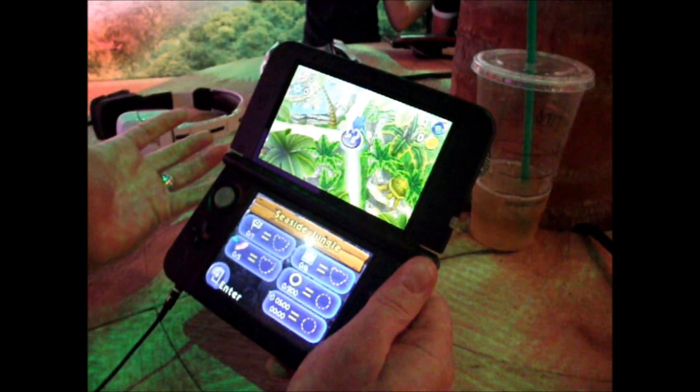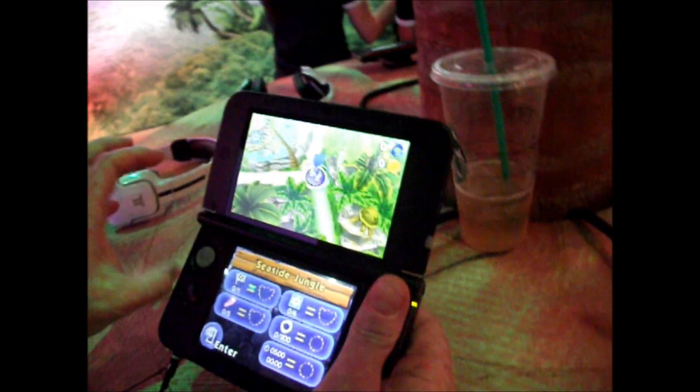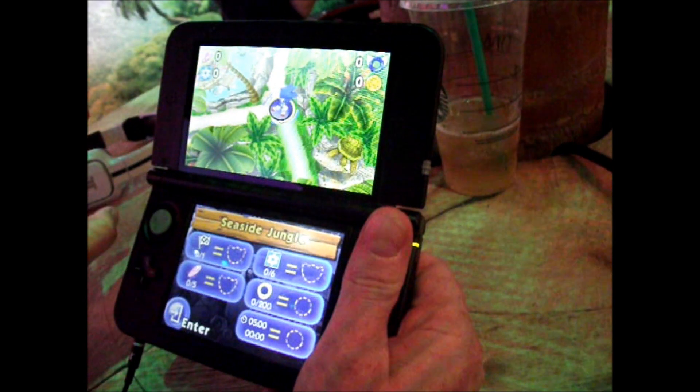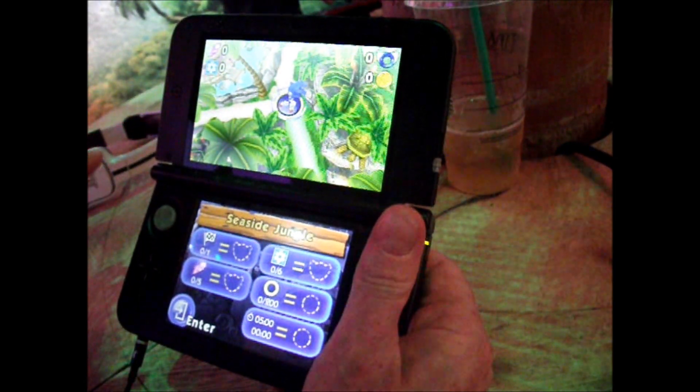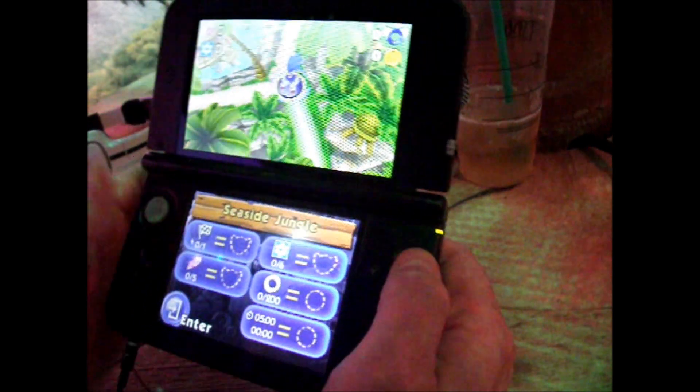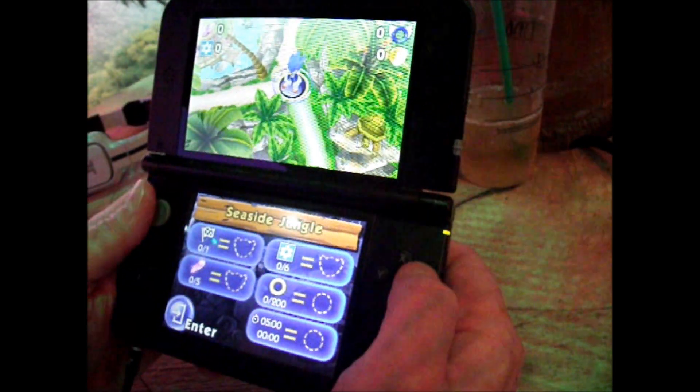We're going off three different types of stages. One is an adventure stage, the other is a rival race, and then the third is a fast-paced speed cube challenge. So the first one we're going to look at is the adventure stage, which takes up most of the game.